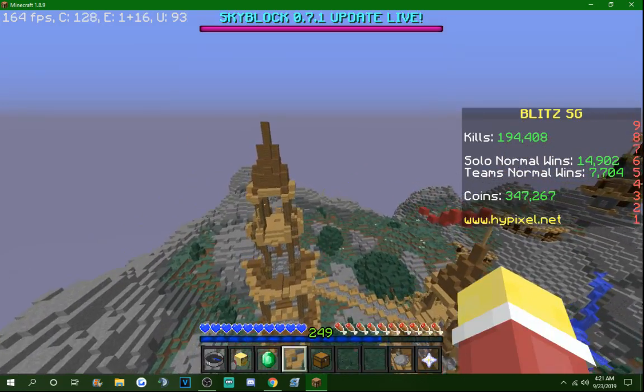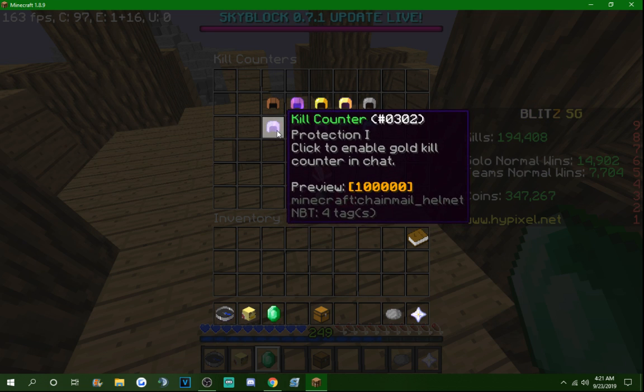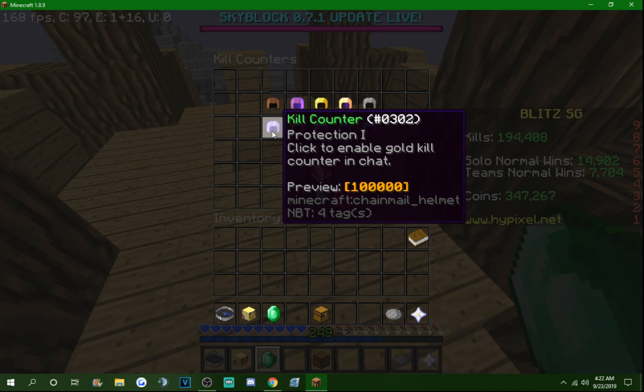Bolded gold — I couldn't have been happier with this kill counter. When the kill counters were added, there was only gray and yellow. Yellow used to be exclusively for non-donors. When bolded gold came out, it came along with red, and I fell in love. It was bolded, it was unique, you stood out from everyone else. When you hit this, you were a big boy. It's so crisp, such a clean kill counter. I love it to death.